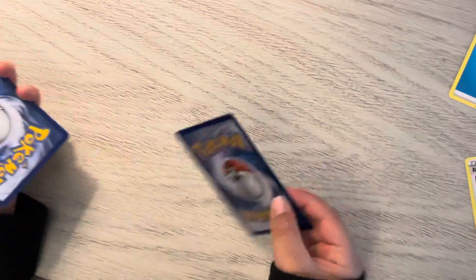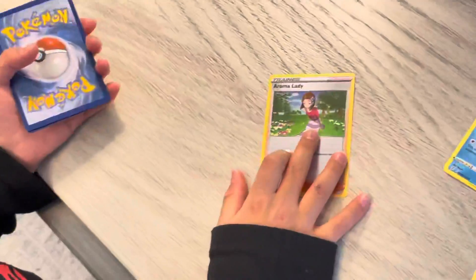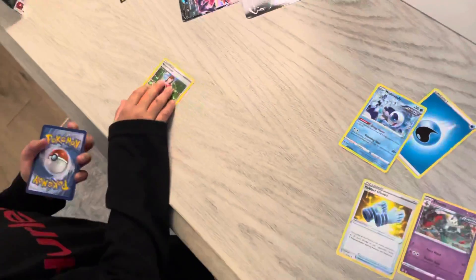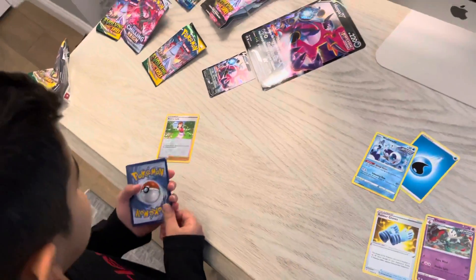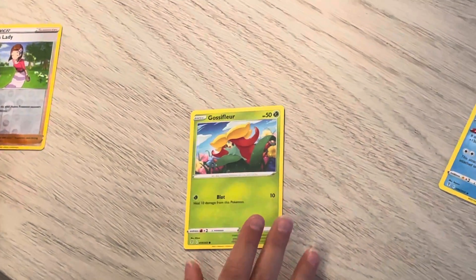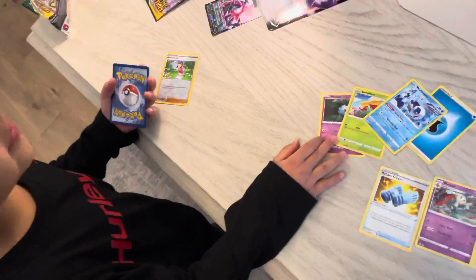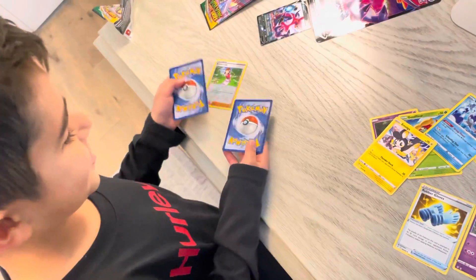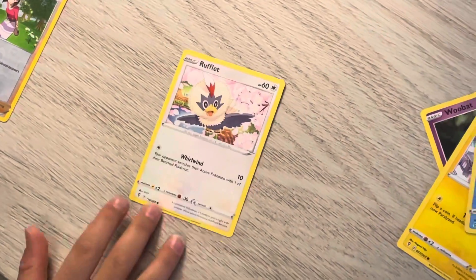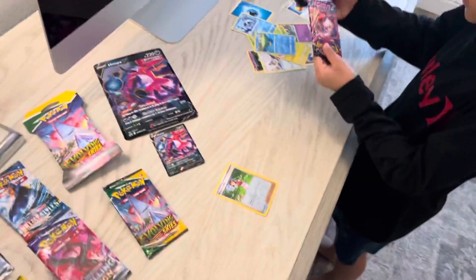We got a Wishiwashi — we already got one of these cards in our other part two video. Then we go with the Aroma Lady, and then we got our holographic card — oh, is that a holo? Nice! Got the Pokemon trainer supporter. Then we go with Gossifleur, got another Woobat, and then a Morgrem — these names, how do they come up with these things? And last, the finale, we got a Rufflet. So we got one holo — that's pretty good, we'll take it.